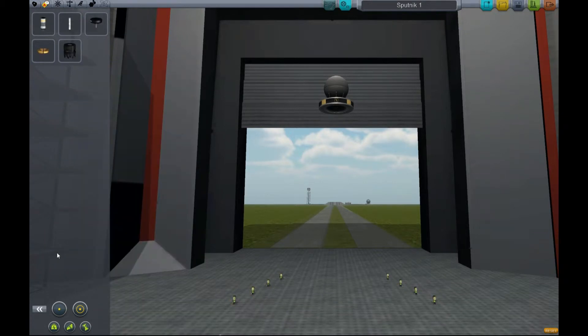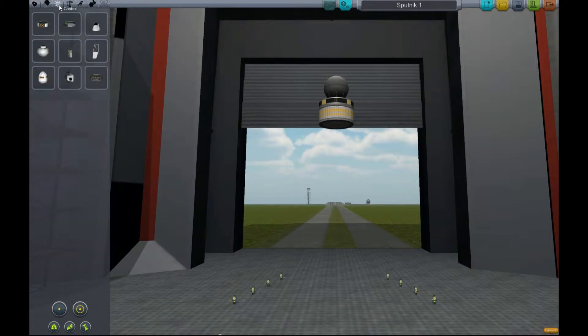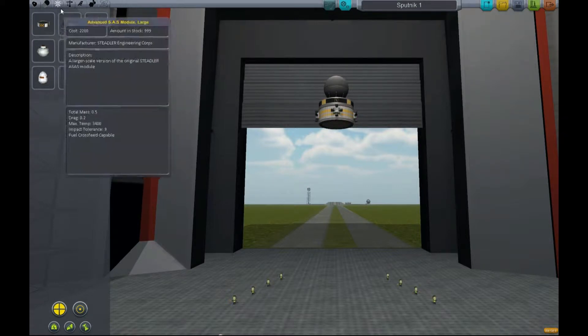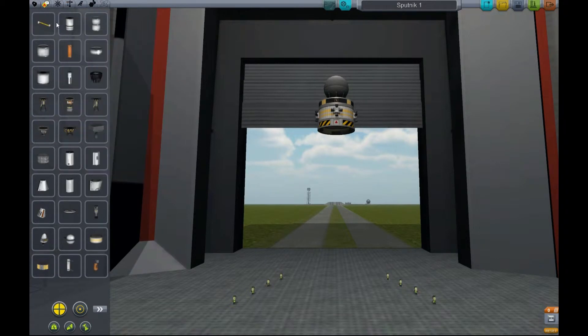I'm building Sputnik 1 and as you can see I'm whizzing ahead because I built this a few times already. So it's basically the Sputnik Probe top, it's a battery pack, it's an RCS thruster fuel pod. I got that the wrong way around I think, I'm about to take it apart.